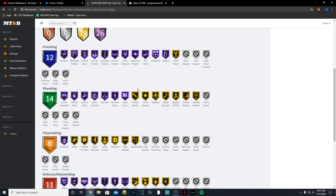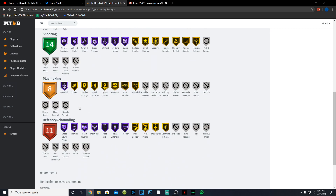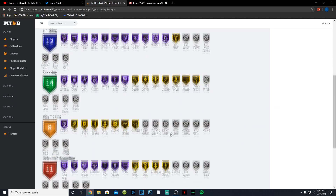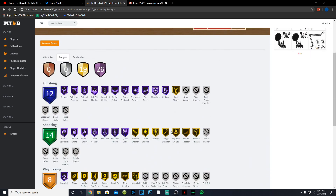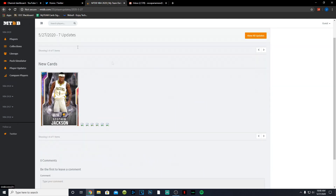Thanasis has 26 badges. For finishing: acrobat, contact, fancy, and pro touch. For shooting: corner specialist, catch and shoot, hot zone hunter, green machine, quick draw, and gold range. He has Hall of Fame downhill, gold dimer, handles for days, quick first step, tight handles, and unpluckable. Defensively he has Hall of Fame clamps and intimidator. Should be a pretty nice card as long as his animations hold up — we haven't had many cards of him above bronze or silver.